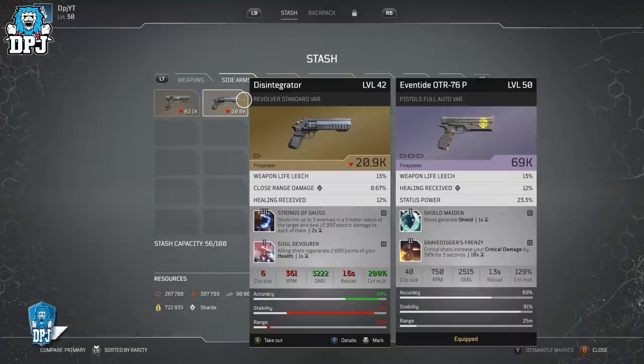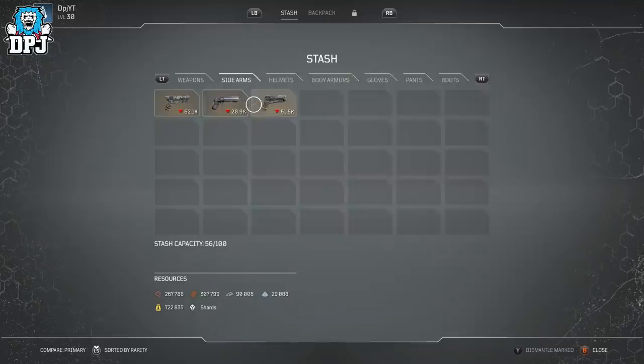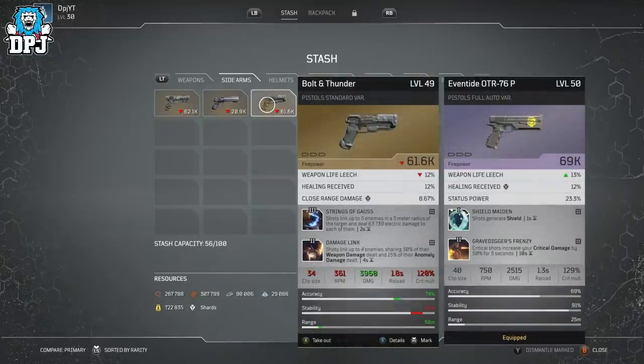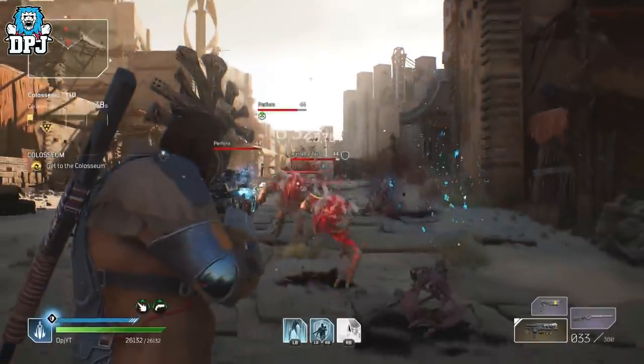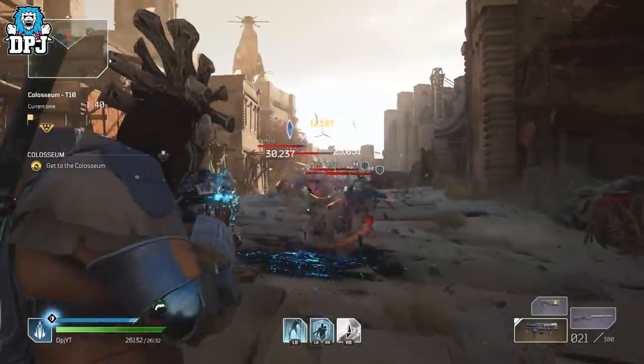I knew the answer, and it's a mod we see on a couple of pistols in the game — pistols like the Disintegrator and the Bolton Thunder. These weapons have a tier 3 mod called Strings of Guards: it links up to 5 enemies in a 5 meter radius, and if the weapon is level 50, it will deal 79k damage to each of them. This mod has a 2 second cooldown. I knew this was the right choice for this weapon.